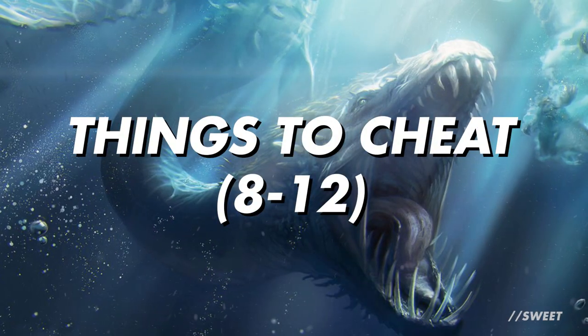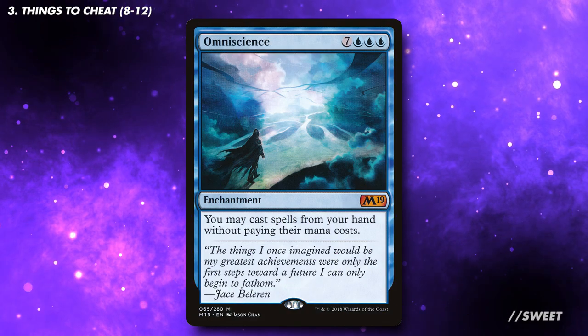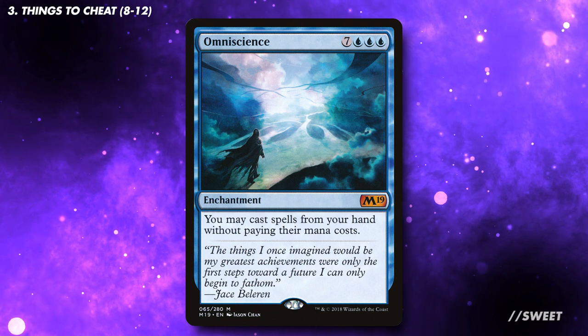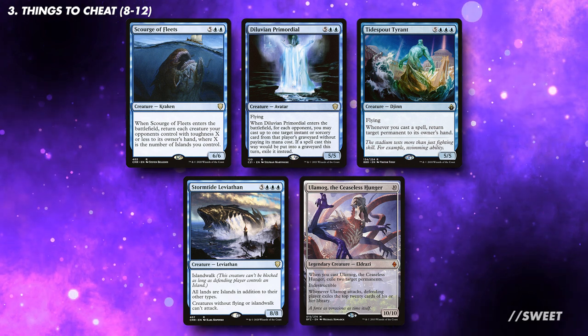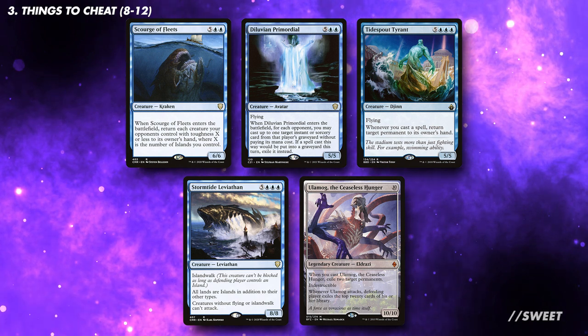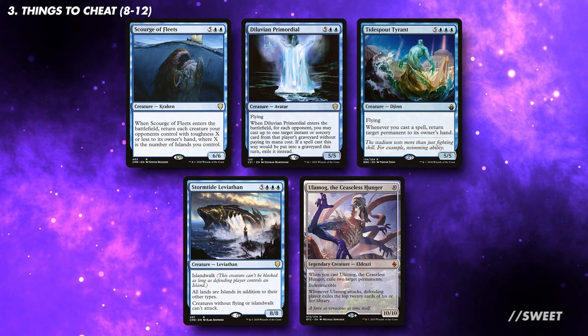Let's talk about the best cards that we want to be cheating into play. First up is Omniscience — pretty obvious why this is first, as by cheating this into play it'll mean we can then cast everything else big and scary from our hand as well. In terms of some big scary creatures, blue has a decent selection available to it, especially on a budget, with things like Scourge of the Fleets and Diluvian Primordial being some great budget beaters. Obviously, if your budget allows it, then any of the big bad Eldrazi will be really good in this deck, but there's still definitely plenty of options if you don't.